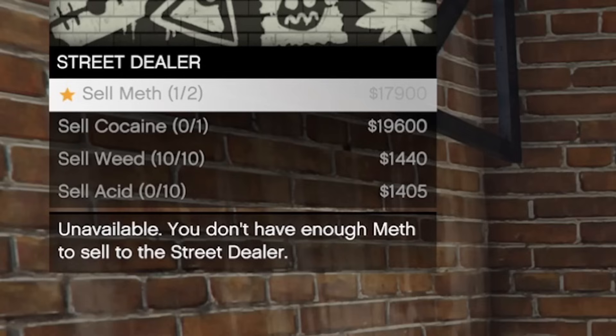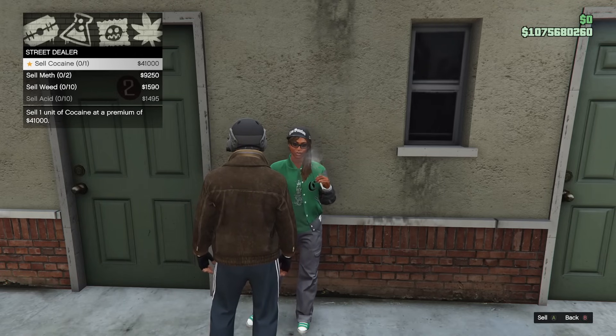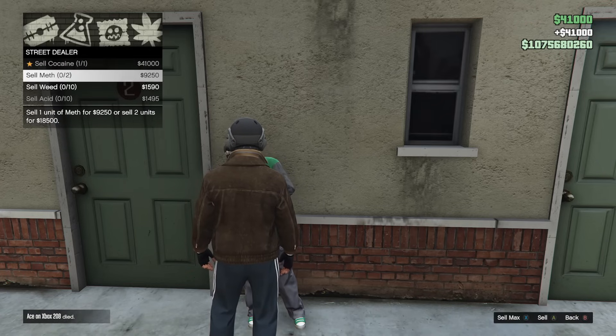Take a dealer as an example — he's selling organic produce for $1,440 per unit, only $60 less per unit than the nightclub sell price. And if you factor in the 10% cut that Tony takes, the street dealer is actually a better profit than a nightclub sell mission. You don't have to mess with a sell mission at all, you just go to dealers whenever you want. Sometimes you'll even get a dealer with a special price, putting you even more in the green. Less hassle, more profits — ever since street dealers were released, this is how I've run my nightclub.